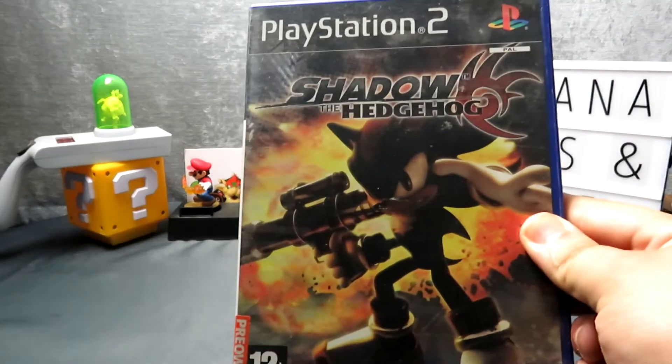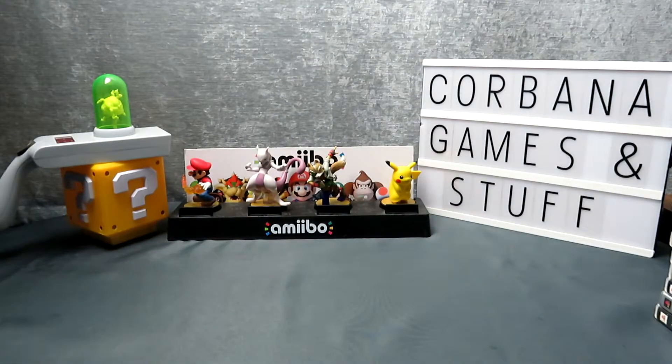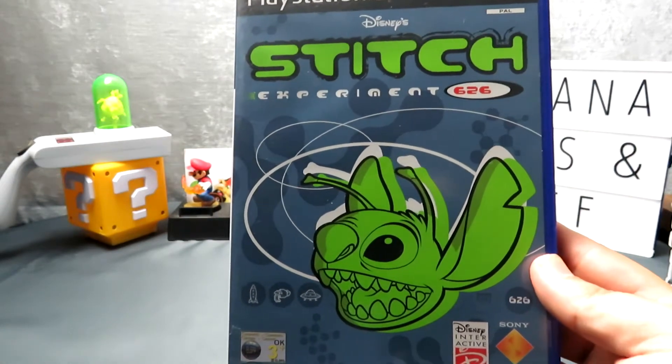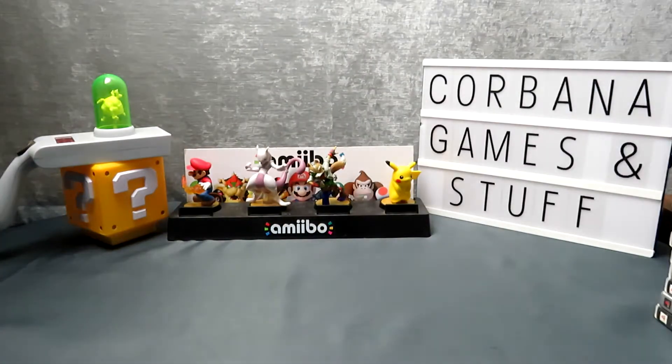Shadow the Hedgehog - I've definitely already got this one; I think I've bought it two or three times now hoping to get a decent copy, but this one was just in a bundle. Also Stitch Experiment 626 - my mum picked this one up for me for 50 pence this week. I have no idea what the gameplay is going to be like but it looks like a spin-off of Lilo and Stitch.